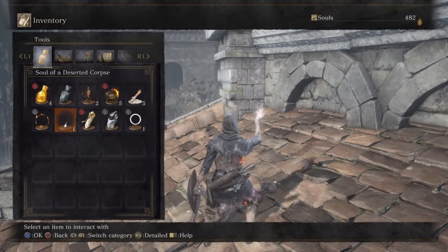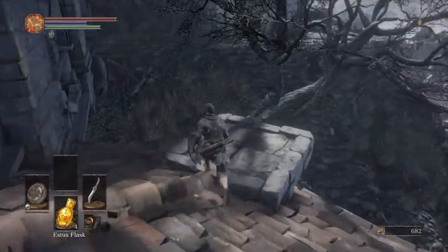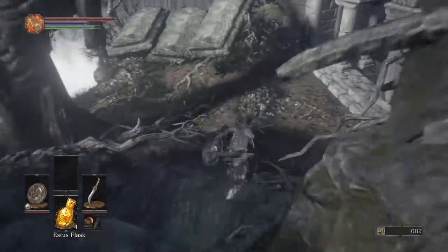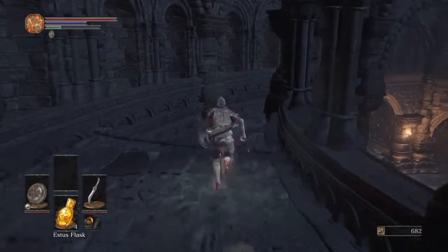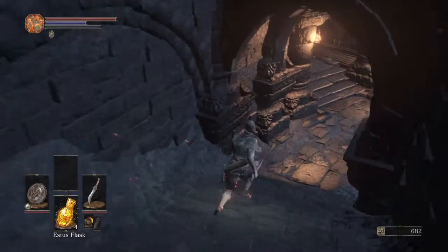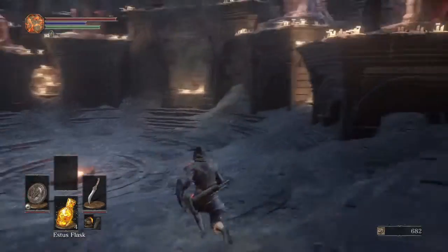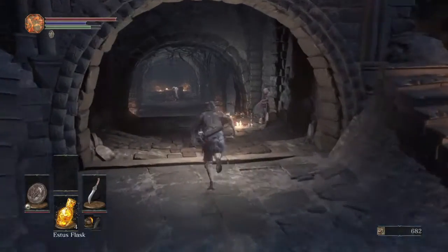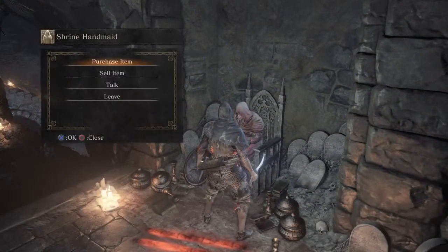We're going to go ahead and pop that there. I am going to forsake that sweet jump because I need to go and get something. What I like to do at the beginning — and the reason I'm doing this at such an early stage — is because it will prove beneficial for the future, and it's not a bad thing to have early on. So from the Shrine Handmaiden, we're going to go ahead and purchase...